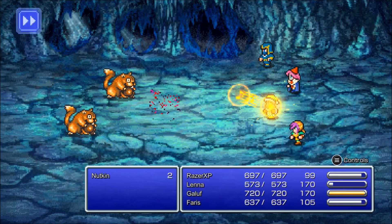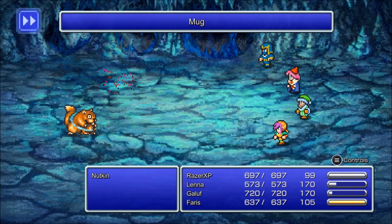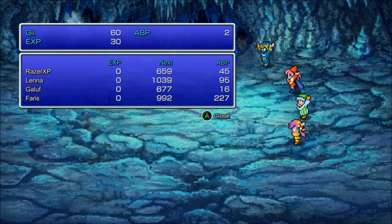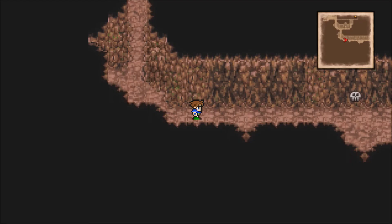These enemies give 2 AP so they're worth fighting — this is a good place to get AP. 2 AP is better than what you normally get.